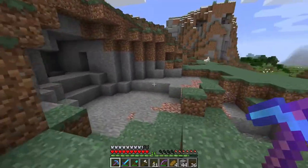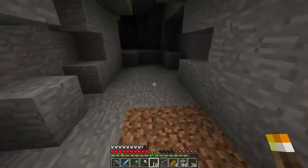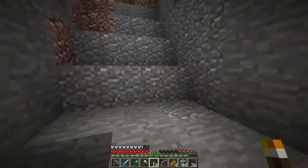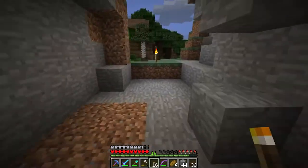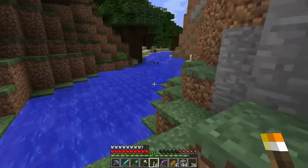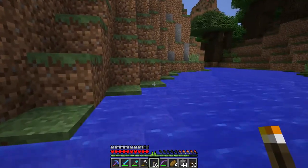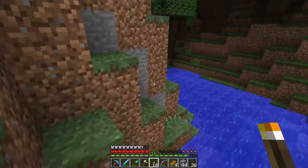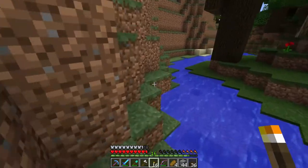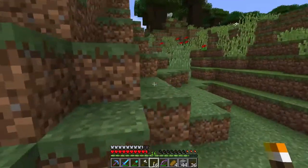I went through all my chests looking for iron and I'm pretty much out, which stinks — I haven't gone caving in a while. I need a total of 40 pieces of iron for 8 more hoppers at 5 iron each, and I only have 12, so I need 28 more. I feel like I've explored most of the caves near my base, though there's quite a bit of ravine left — a massive interconnected ravine right below the base, but it's full of lava overflow.